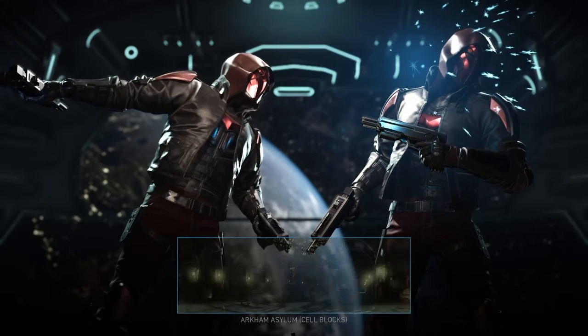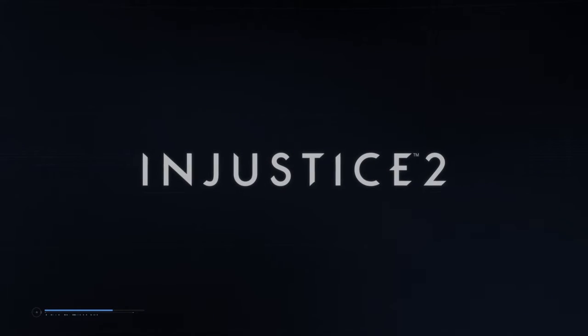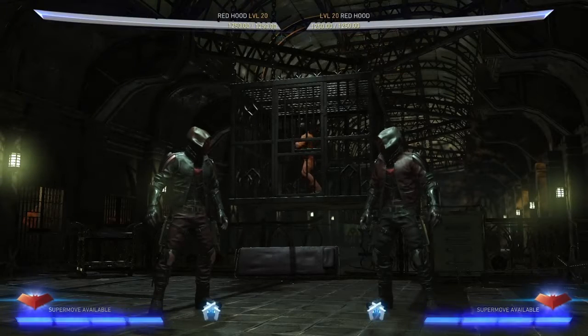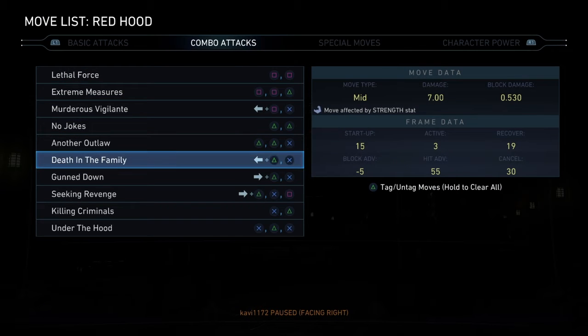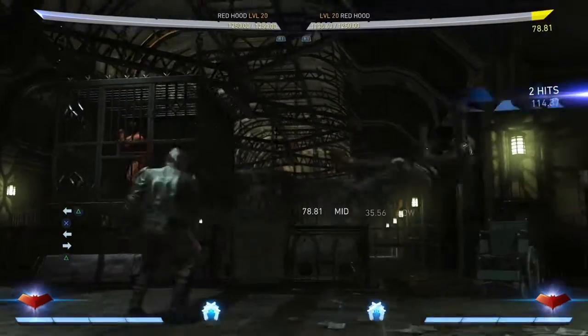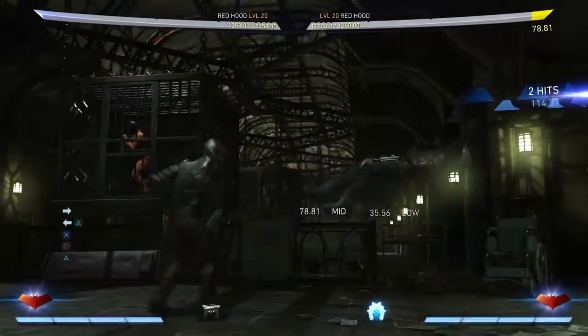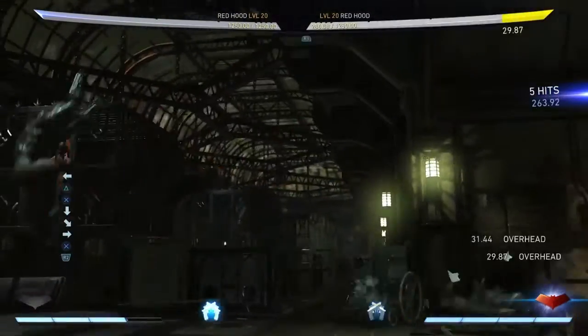And everyone is like, what the fuck are you talking about? He doesn't have any instant overheads other than forward 3, and his back 2-3 is like, I'm pretty sure it's unsafe — I guess minus 5 is fine. But mid-screen there's no combo option, like the only thing you can do is that.